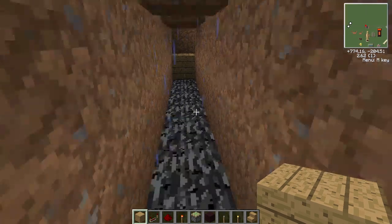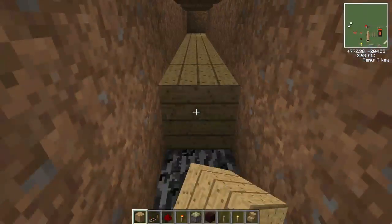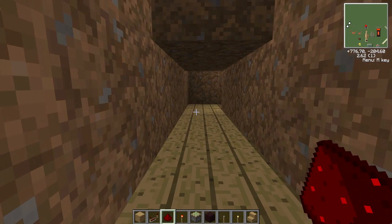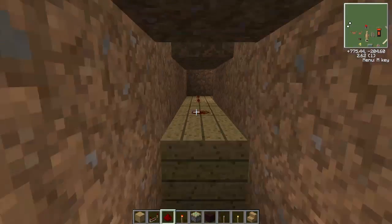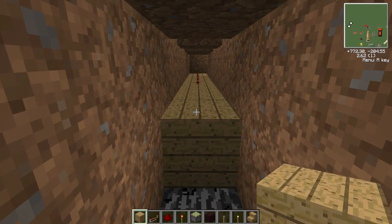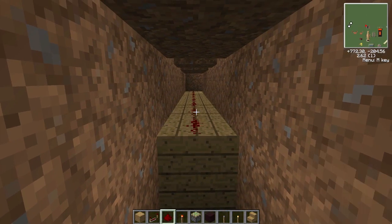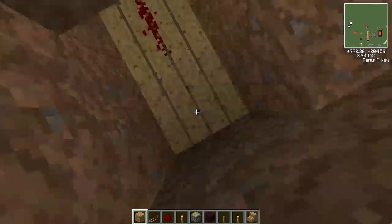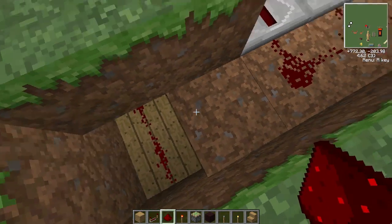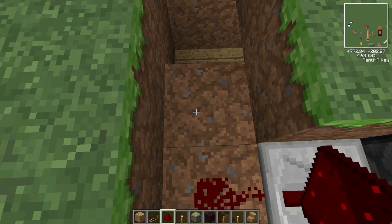I'm going to turn off the rain. After you've done this, you can fill it back up. Make sure you put the redstone dust along. Finally found out what it was called — redstone dust, not just redstone. Now once you've done this, you can just put that there.